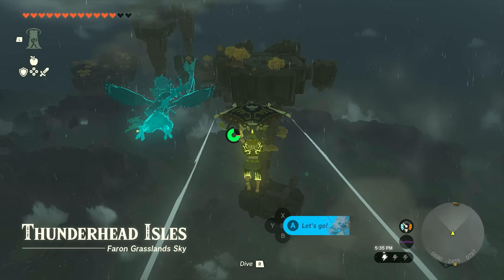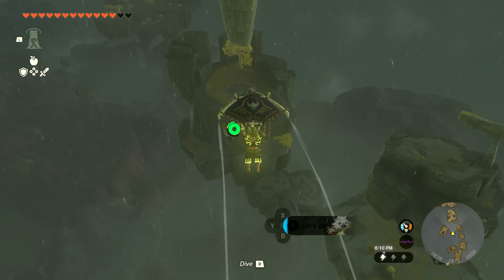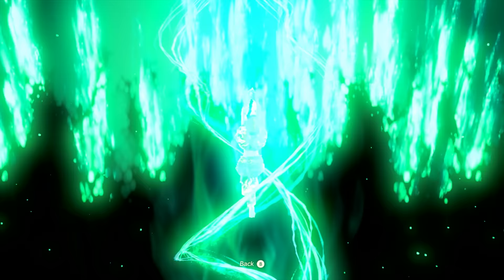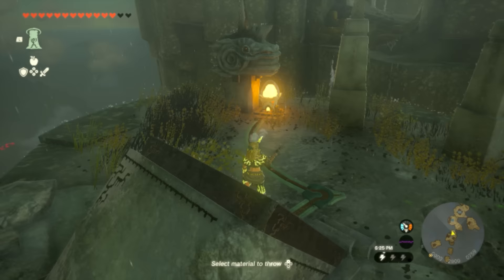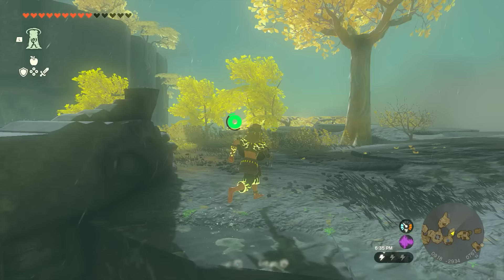On the first island, if you've got decent stamina you'll make it to the top; if not, land on the bottom and use Ascend. Run to the other side, recover your stamina, then fly all the way to the end of the islands and use Ascend to reach the next section. Up top, stand on the little machine and wait for lightning to strike — it'll launch you across to the other side. You can also use Shock Fruit. Be careful not to fall.